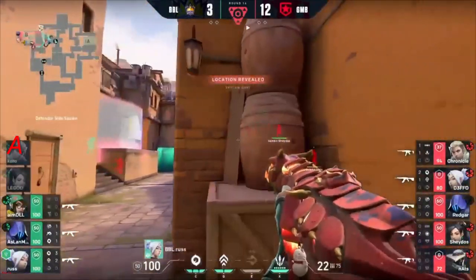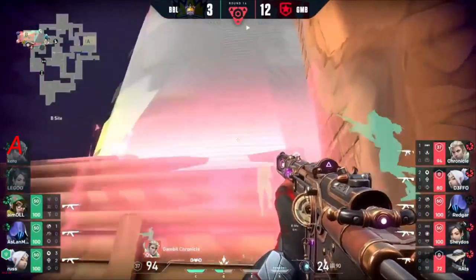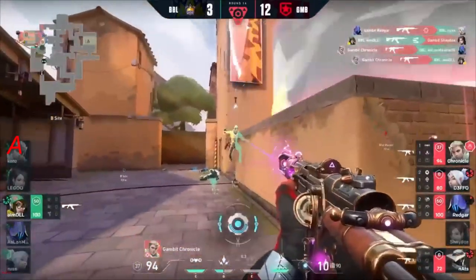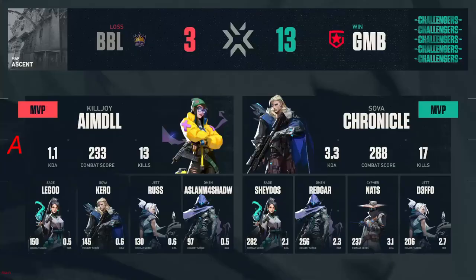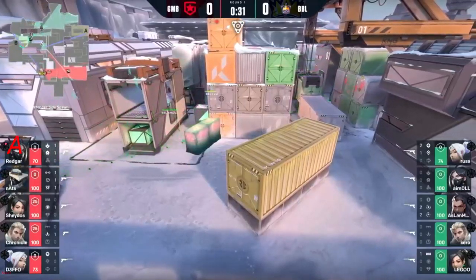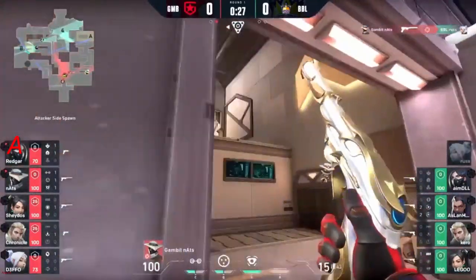Yampy is going to be taking notes of that. Chronicle once again holding the logs — gets one off the angle, gets two! Go back and go for A. Cypher has been guarding the flank this whole time, and he takes out Russ as well.